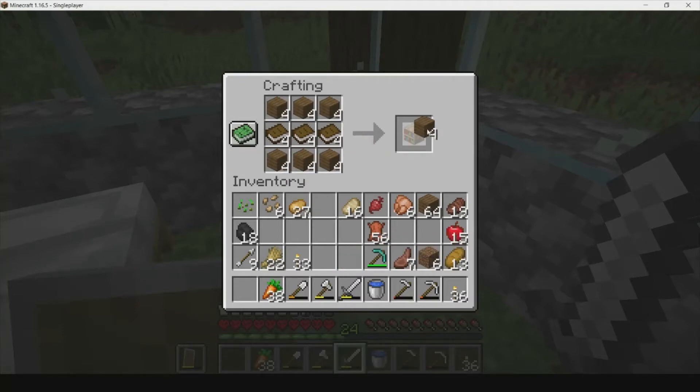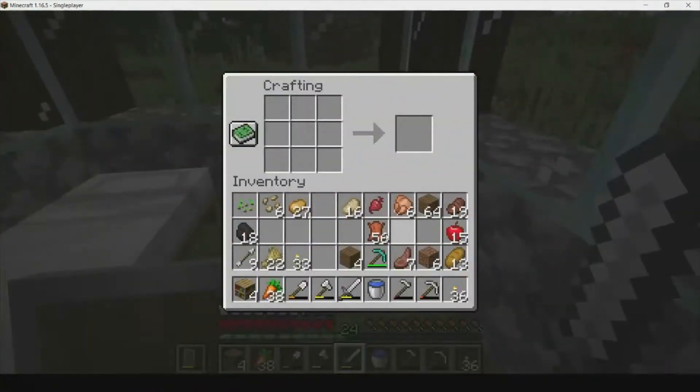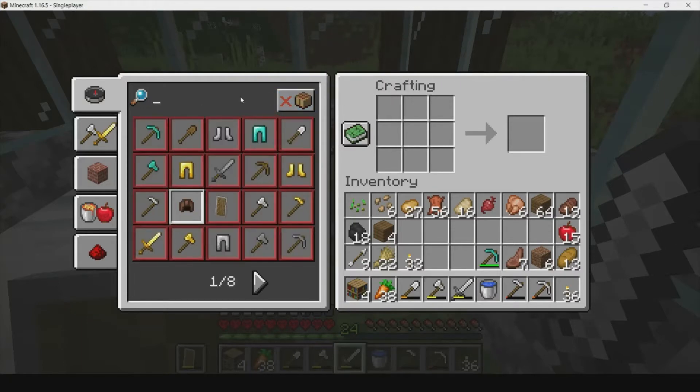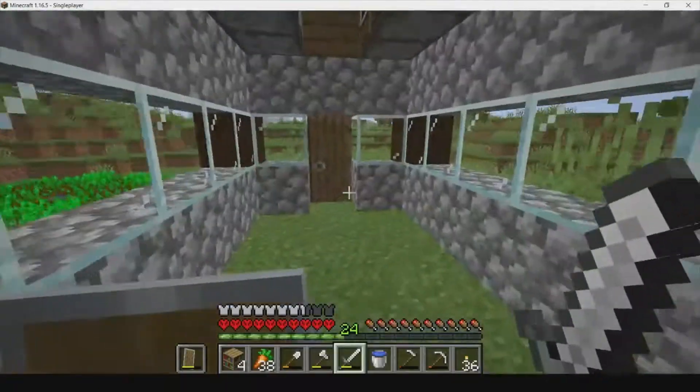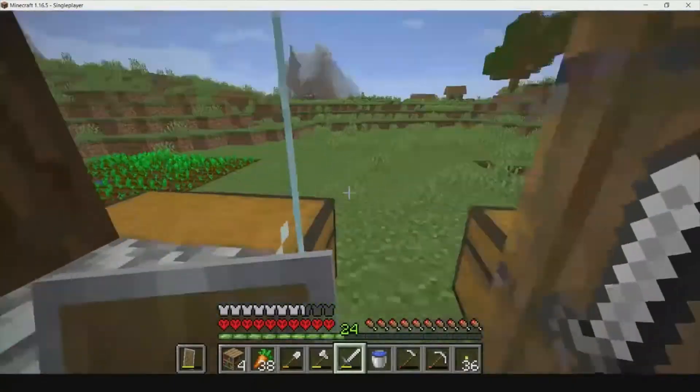We got books because remember that villager house - we broke the bookshelves to get the books. We had four books, which is really helpful. Now it's time to make our leather into books, but I actually don't know how to make a book, which is weird. Let me search it up. You need leather and paper - paper, that is it! We need our sugar cane. Where's our sugar cane?